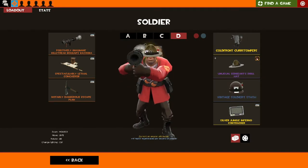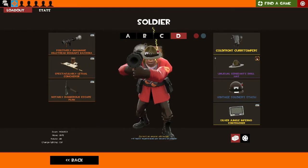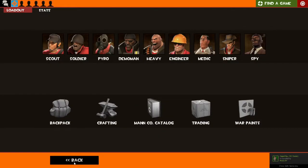My unusual loadout, because I don't have my unusual on anything else — that's the Beggar's Bazooka with the Conch. I only have that because you take a lot of damage using the Beggar's. If I have a medic I'll swap it out for my Buff Banner, but that's what I'm running with my Soldier.